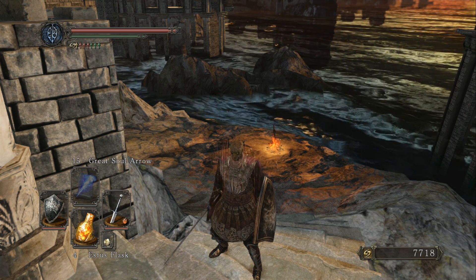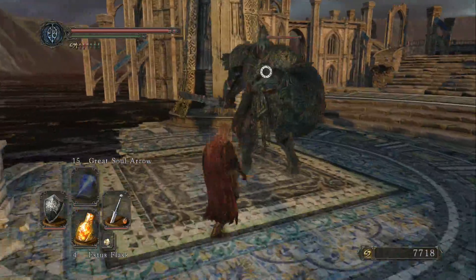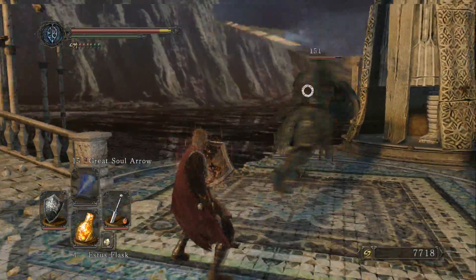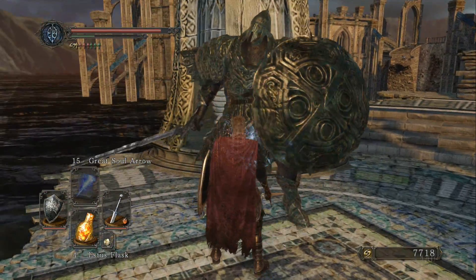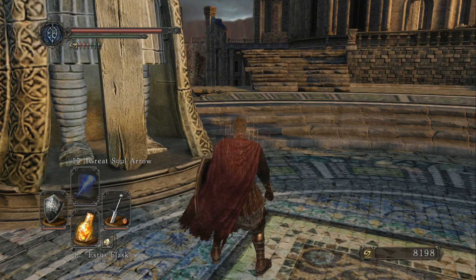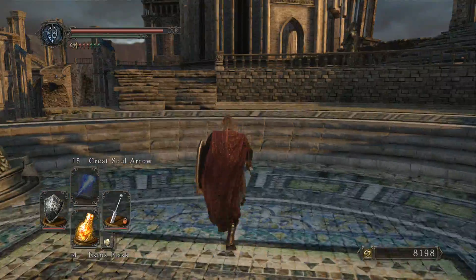The first thing you should do in this area is head to the right and activate the first bonfire. Once you've done that, head forward and take out the first knight. As you can see, for a melee character, just circle around the left side. These guys also have a high drop rate for cracked blue eye orbs, so you can stock up on them.